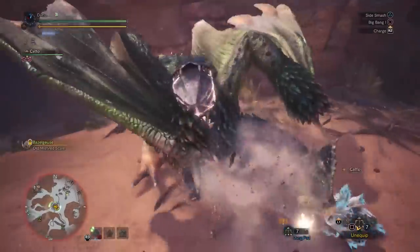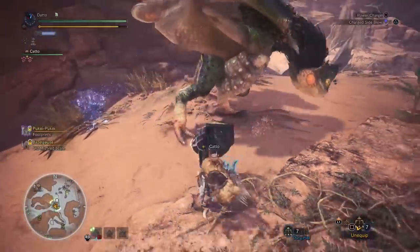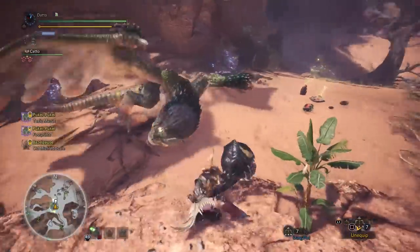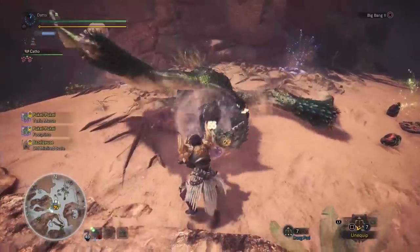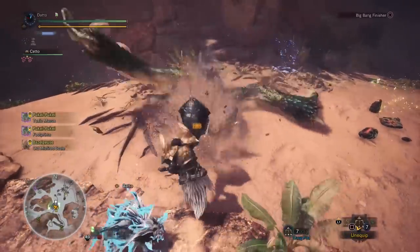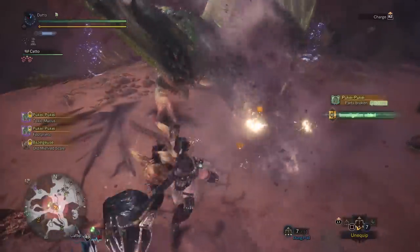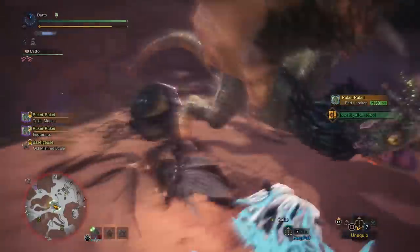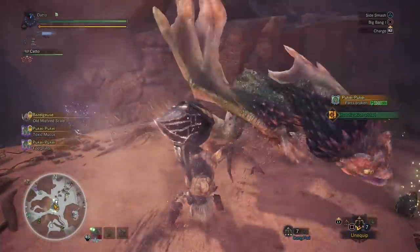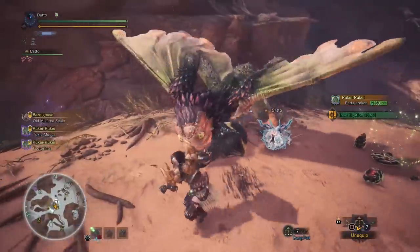The hammer is an opportunity-driven weapon. You want to look for short openings so that you can get in a couple of power hits, duck out, and then look for your next opportunity. While there aren't as many crazy combos compared to other weaponry, since the hammer is so opportunity-driven, knowing which attacks are worth it and which can be performed in the time you have is very important.